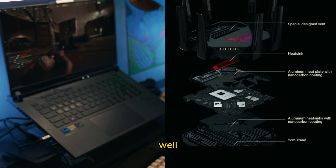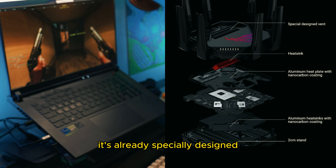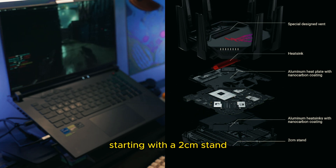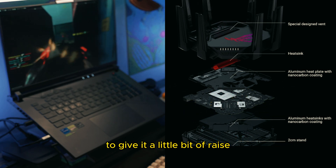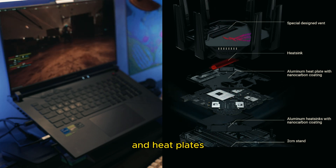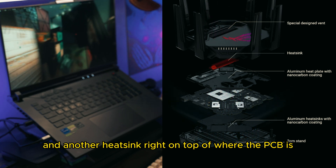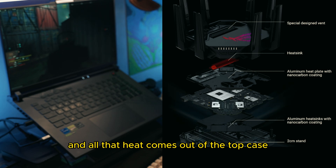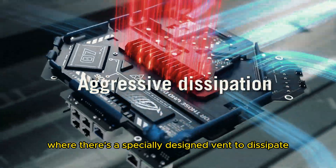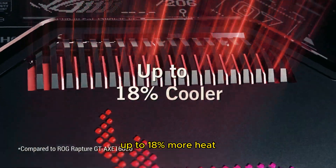You might wonder — with all those speeds, does this router run super hot? Not really, because it's specially designed to tackle heat. It has a 2cm stand to give it a little raise, aluminium heatsinks with special nano carbon coatings, heat plates, and another heatsink right on top of the PCB. All that heat exits through a specially designed vent on top that dissipates up to 18% more heat.